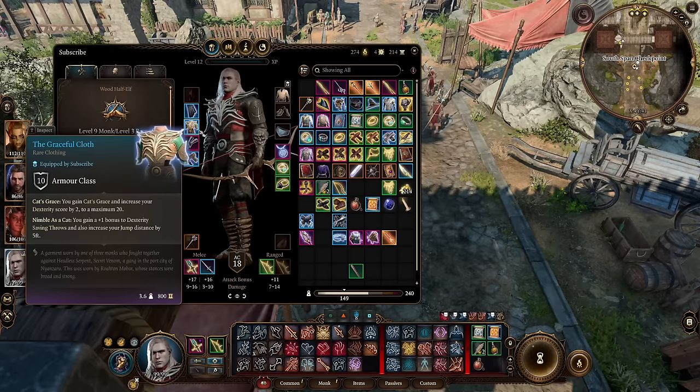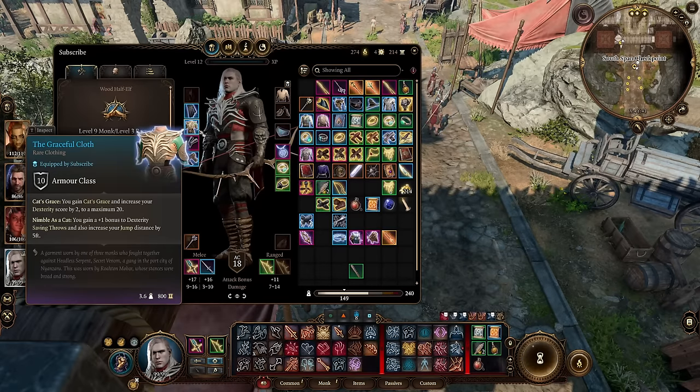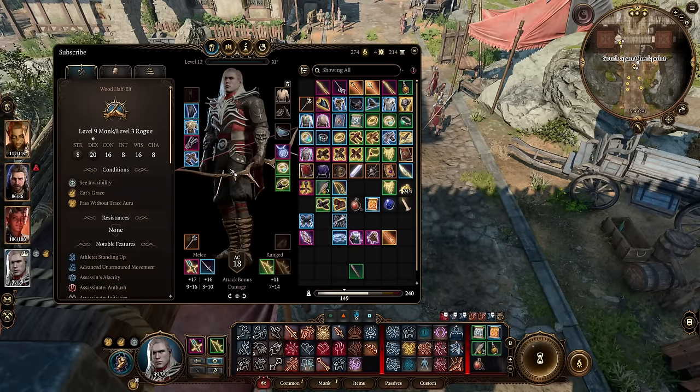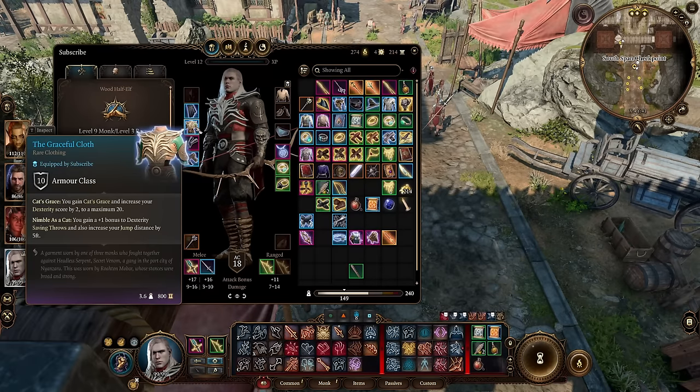My chest piece is the Graceful Cloth. There is no workaround — this is the chest piece you will utilize as soon as you get it. The only exception is if you use the hag's hair. I'm not using the hag's hair for this build. My two feats were to get my dexterity to 18 and Tavern Brawler, so this is what gets my dexterity to 20.